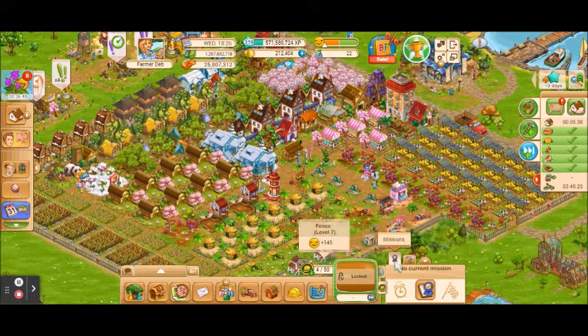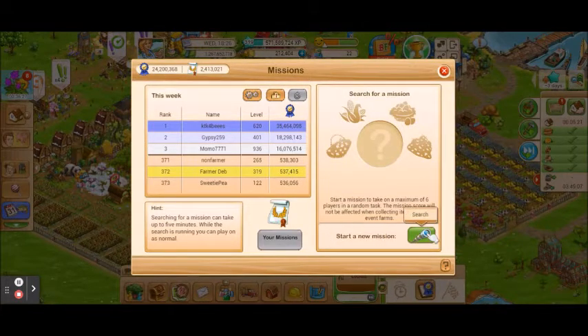The tab right here with the blue ribbon is for missions. Missions are where you are competing with other players — you're all collecting one item and the goal is to see who can collect the most. You earn reputation points for it, and this is how you would start a mission.